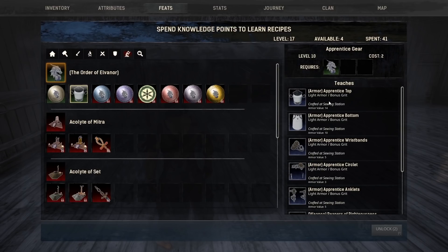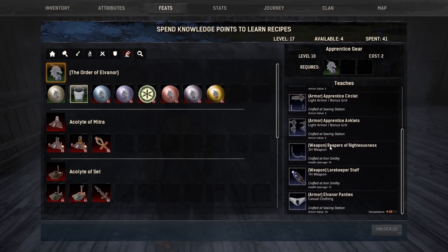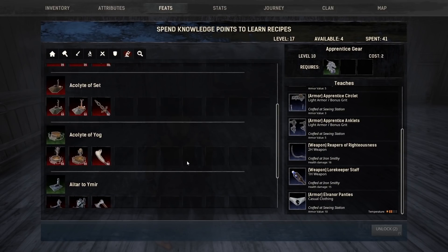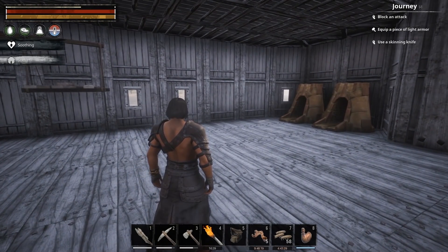If we move up into Apprentice gear, you'll see that there are some weapons and armor that we can get. The crazy thing about this is I already kind of did this in livestream, so I know what's going on. The stuff that you need for these things is only available from caves — well, not technically caves. You need silk for all of the armor, and you need gemstones for the weapons.